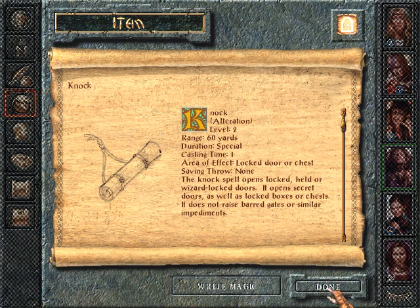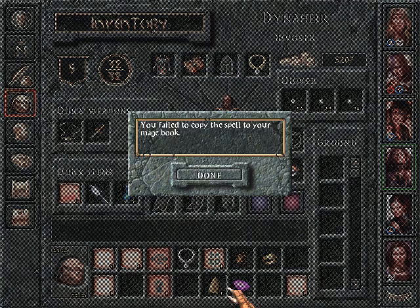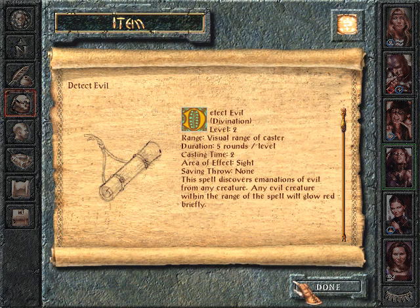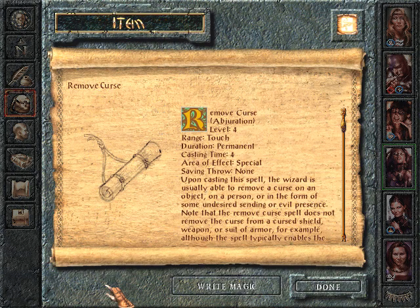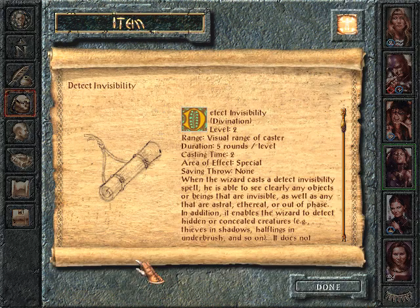Knock. That could actually be handy. Alright, so Donnie here trying to learn Knock. Yikes. Alright. Wasn't the right time. Remove Curse — still too high level, I think.